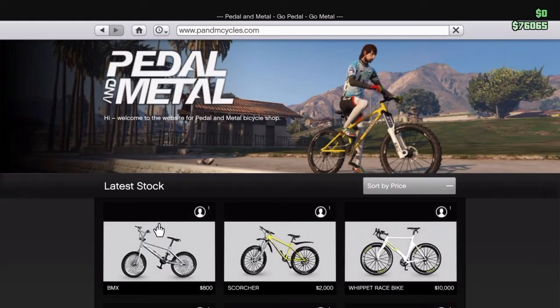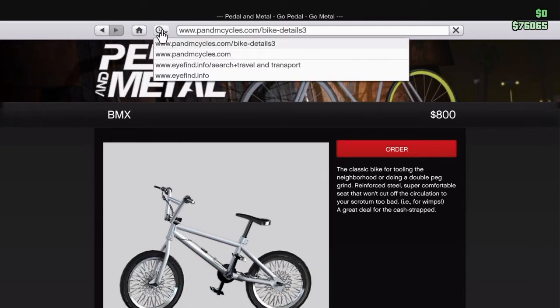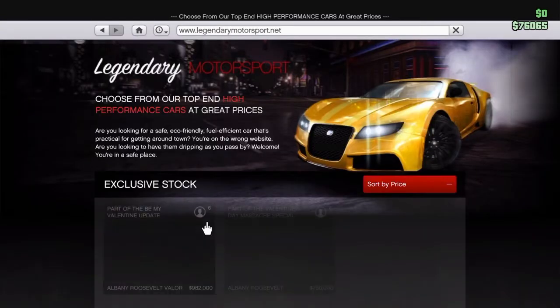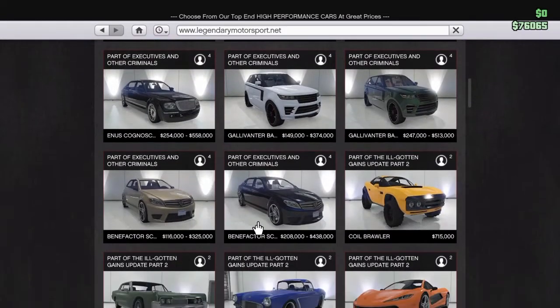Now you'll see a BMX. Do not order it — that's not what you're supposed to do. Next, all you're going to want to do is go to history, press it, and then go to home. Then you want to go to Legendary Motorsport — I recommend the Coil Brawler because it works well for this glitch.